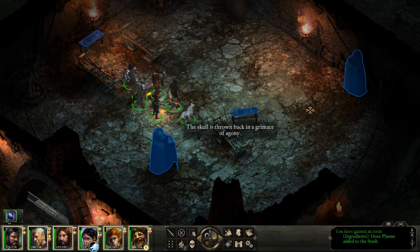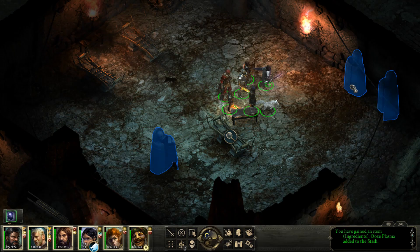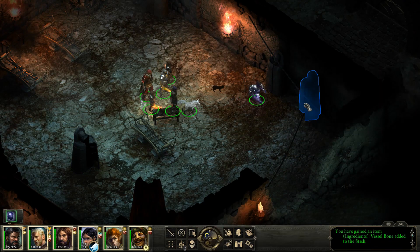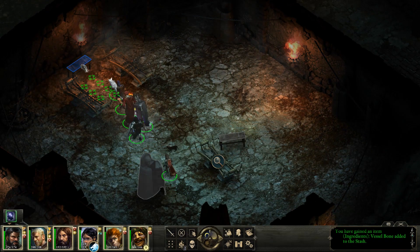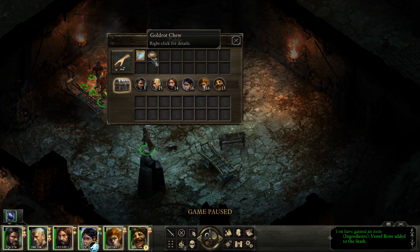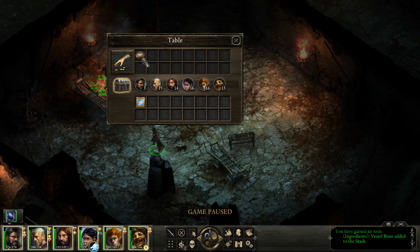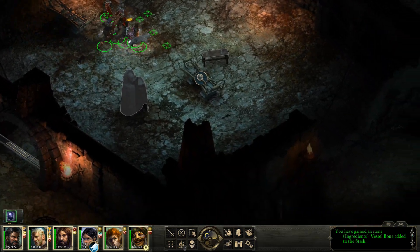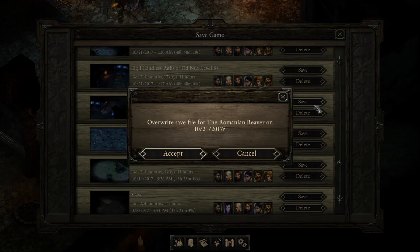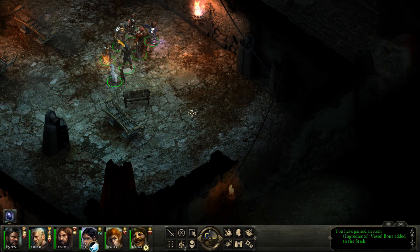The skull is thrown back in a grimace of agony. The skull is paralysis — yes! Torture chambers. Well, monsters like that guy wouldn't exist if Og Nua wasn't helping them along.